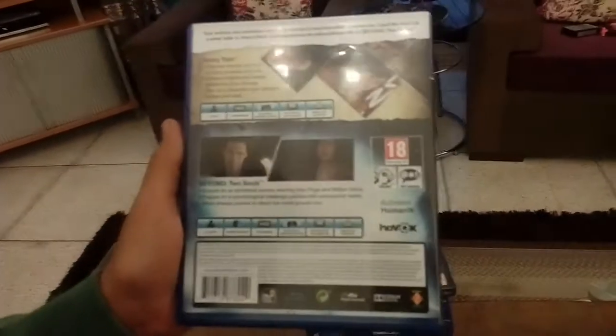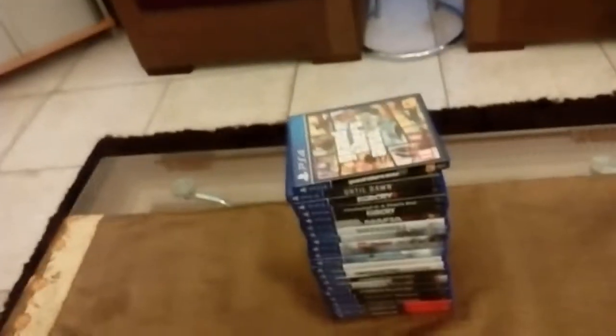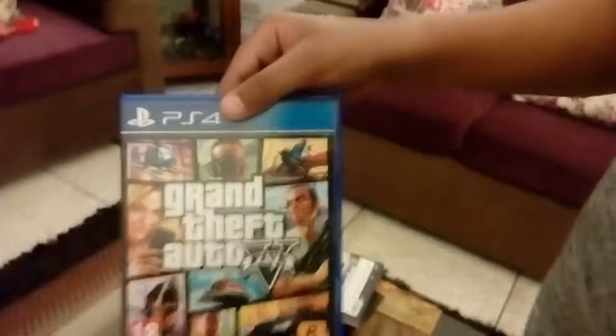The next game is Heavy Rain and Beyond: Two Souls. Both of these games are remastered in HD for the PS4. Moving on to our next game — a game which is insane, the most popular game, mostly by Rockstar Studios. Grand Theft Auto V, or GTA V. It's another free roam game which takes place in Los Santos. We have the CD, the pamphlets, and also the map right over there.